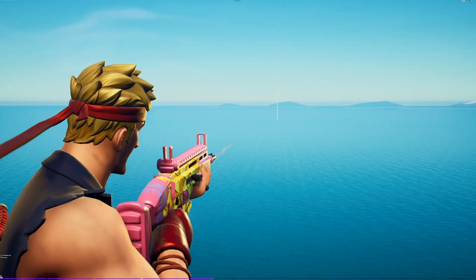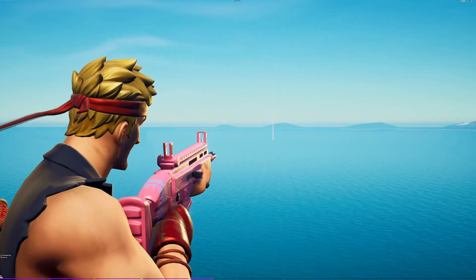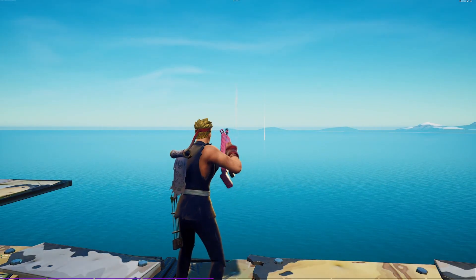Last for the wraps we have the Clucking Mad. This wrap is styled after an easter egg and with every shot more of the feathers from the bird and the egg get exposed. It resets when you reload the weapon.